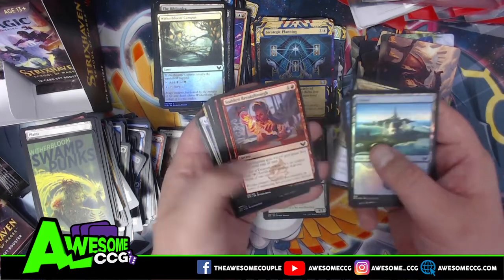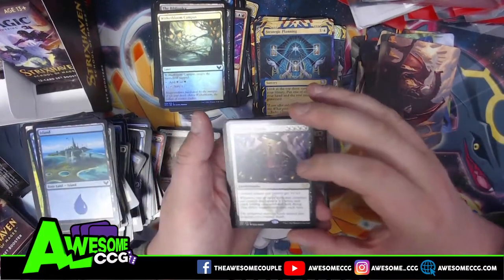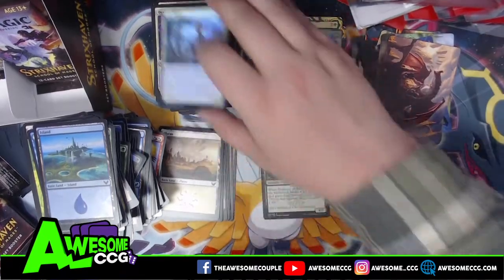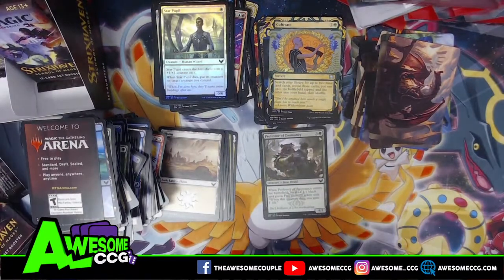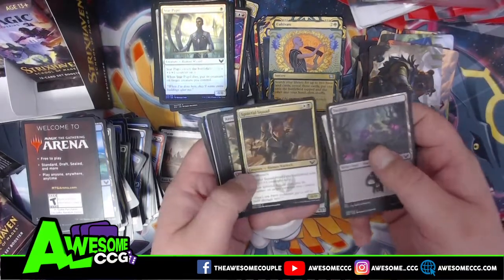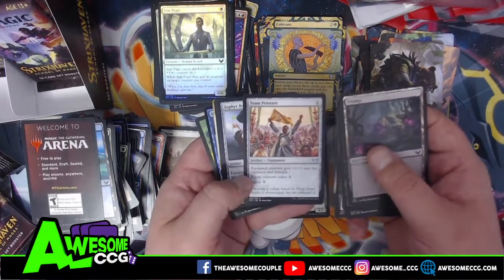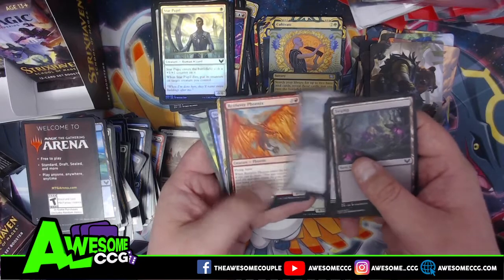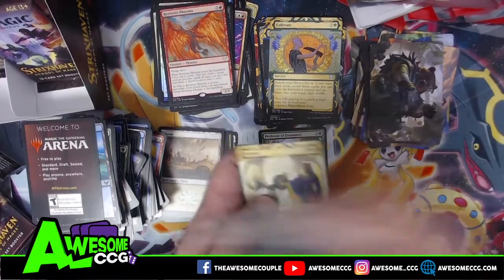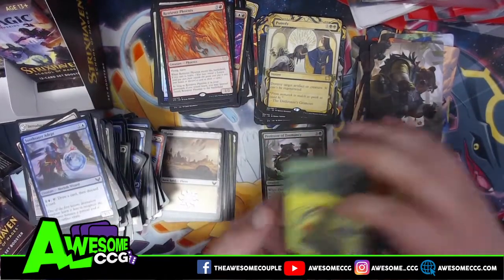You can build a lot of good searching with these. Dramatic Finale — looks like a play. Cultivate's always good — I play quite a few of those in my commander decks. Star Pupil is our last card — a zero-zero. Team Pennant, Zephyrboot, Retriever Phoenix. Putrefy — that's a great kill spell, a really cool kill spell. I've got quite a few cards I'm going to be switching out of my decks.